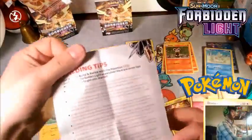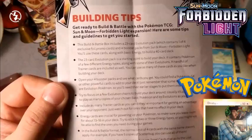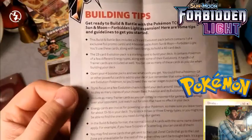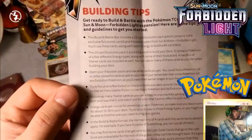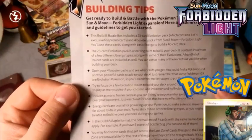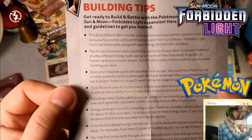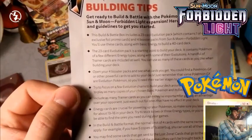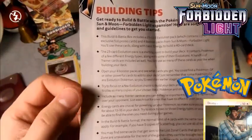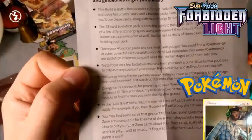Let's read the back of this — some building tips. Get ready to build and battle with Pokémon TCG Sun and Moon Forbidden Light Expansion. This build and battle box includes a 23-card evolution pack, which contains one of four exclusive promo cards and four booster packs from the Sun and Moon Forbidden Light set. You'll get to use these cards along with basic energies to build a 40-card deck for the pre-release format. The 23-card evolution pack is a starting point — it contains Pokémon of different energy types along with some of their evolutions. A handful of trainers are included. Open four booster packs to see what you get — you can find a Pokémon GX or other powerful cards to add to your deck, which we found some powerful cards that we can add.